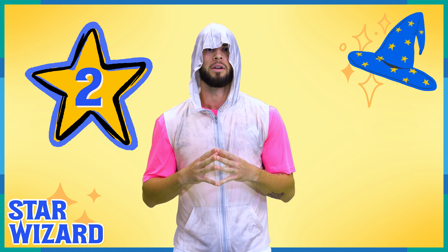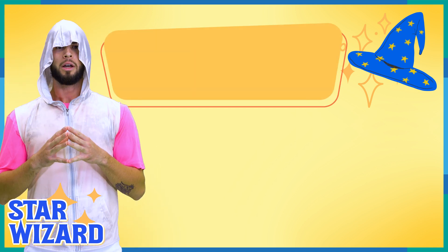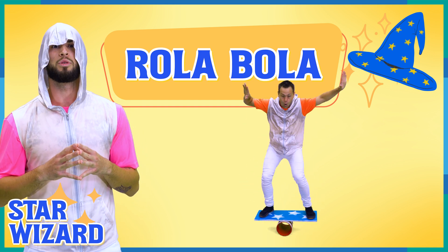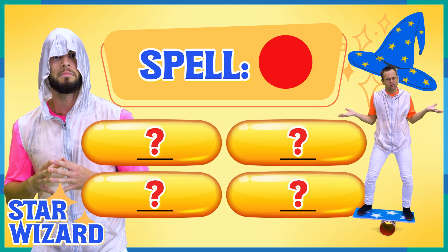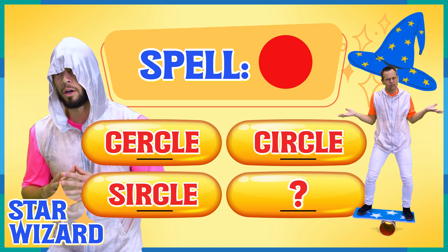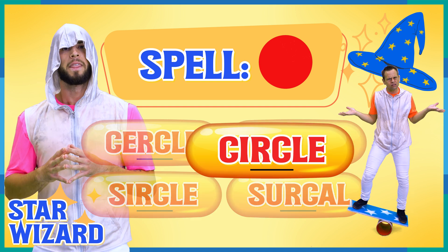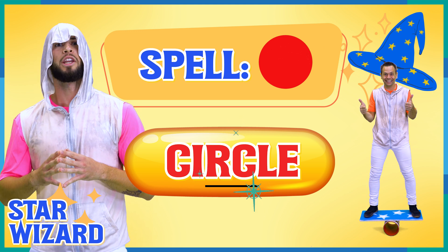We made it to the second challenge! You've made it to the second star so quickly. In order to get this one, you'll need to answer my spelling circus question. In the circus, we have something called rolla bola — it's when you place a board on top of a circle. I'd like you to spell 'circle.' Which is the correct spelling? Choose wisely. That's right, it is C-I-R-C-L-E! You have done it and can take home the second star.